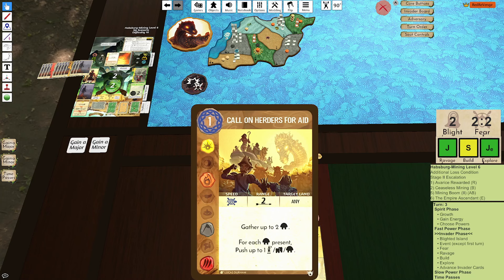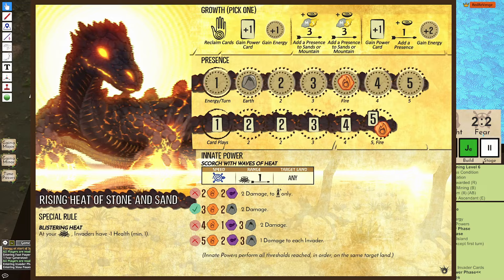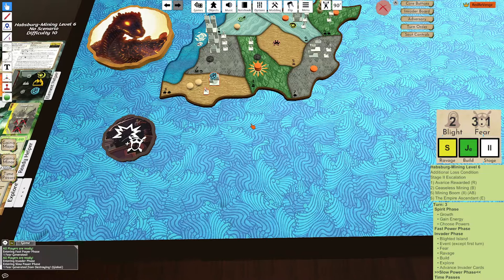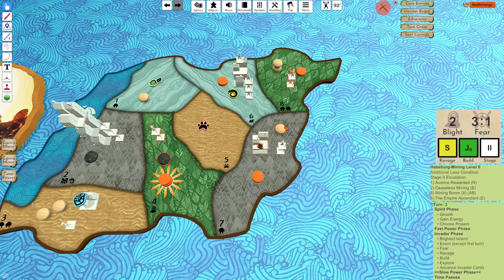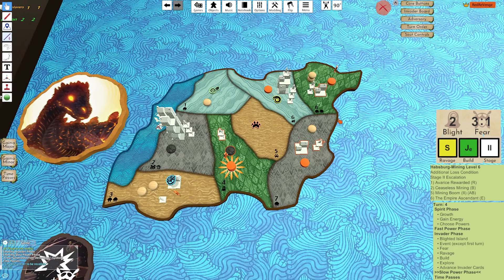I think I use Call on Herders. We do have that salt card coming up so we really have to think. This land I don't have a defend, so I want to use my innate here, killing the town. That innate, then I have Call on Herders. I think we just let this build. I wonder if I'm actually supposed to Call on Herders here — gathering in a town, pushing those explorers just so I can defend this. Maybe push the town. I think I'm supposed to do that.